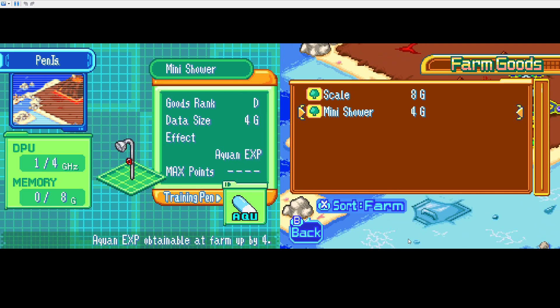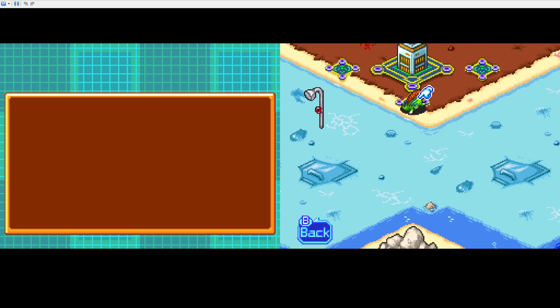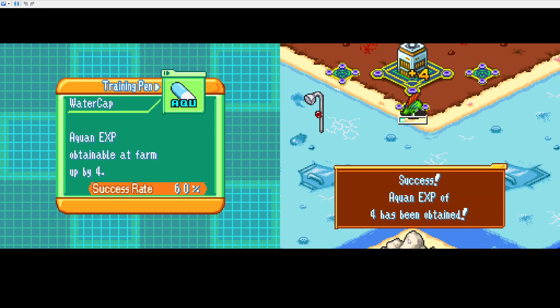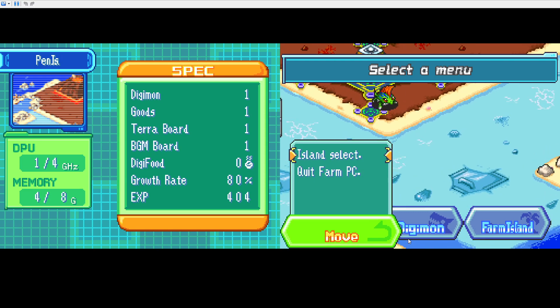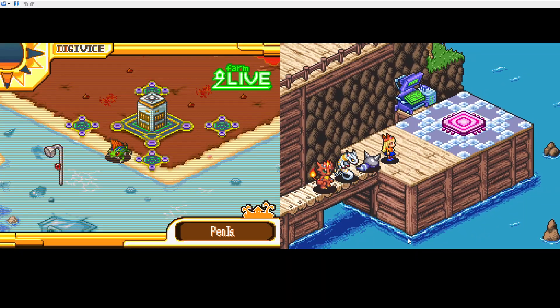You get to play Dollhouse, and little side features like these just hit different for me. As you see, we only have 8G of memory, so let's set the mini-shower — we can't set the scale now because we don't have enough memory. Now let's talk to Betamon and see how he feels. We can just get experience passively as well. Betamon will be gaining some experience. We'll see the fruits of his labour after we're done, but I assure you, it's gonna be epic.